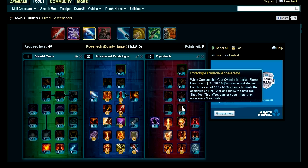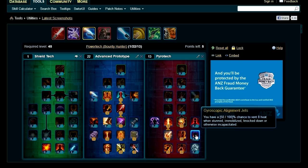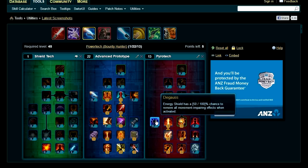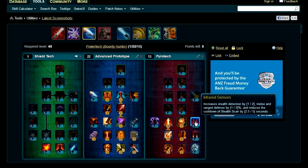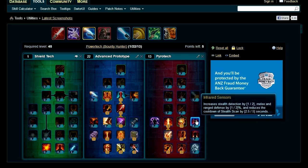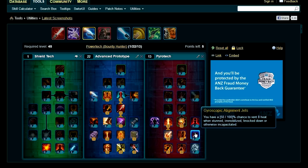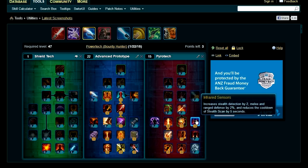Grab Incendiary Missile, then you need two more points to reach the final tier in Pyrotech. You have three options: De-Gause removes movement-impairing effects when you activate your energy shield; Infrared Sensors increases stealth detection and gives a bit more defense; or Gyroscopic Alignment Jets gives a 100% chance to vent heat when stunned or incapacitated. You can put one point into two of them or two points into one.